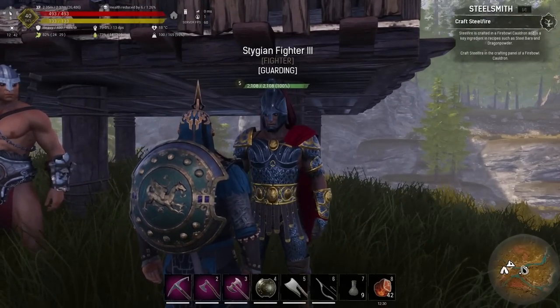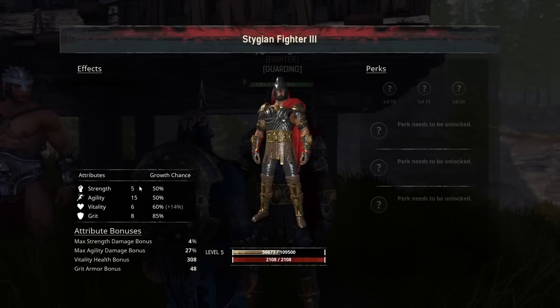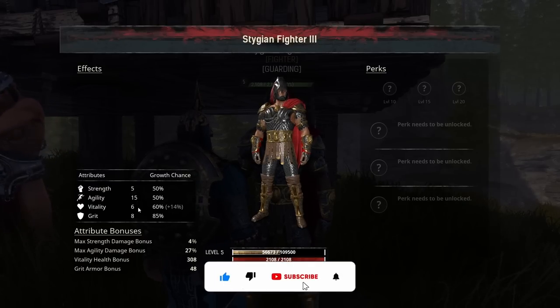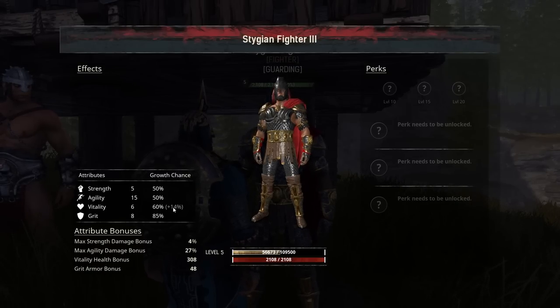I have not been very impressed with him, because I've been trying to level him up a little bit off camera. If we look at his stats: he started with a Strength of 0, an Agility of 12, a Vitality of 5, and Grit of 3. Because he only has 60% Vitality, but I've given him the plus 14 boost, he should have a 74% chance. But at level 5 he has only gained 1 point in Vitality, 3 points in Agility, but managed to get 5 in Strength. So he's a little bit stronger, doing a little bit more damage, but his health has gone up only a tiny amount. He started off with 2,057 and he's now got 2,108 after 5 levels — only 1 point out of 5 levels. These stats are just pretty poor.